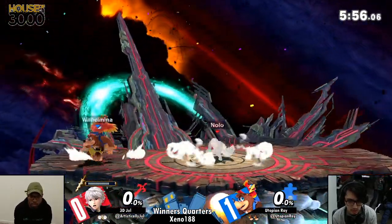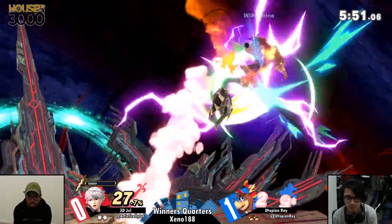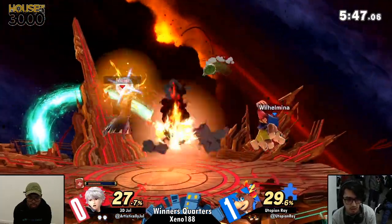Double up-tilt — the second one catches him coming out of the very animation. He might get punished — and right there, still toss. Honestly, considering the range that Robin has, it feels like Wonderwing isn't safe on hit at low percents.